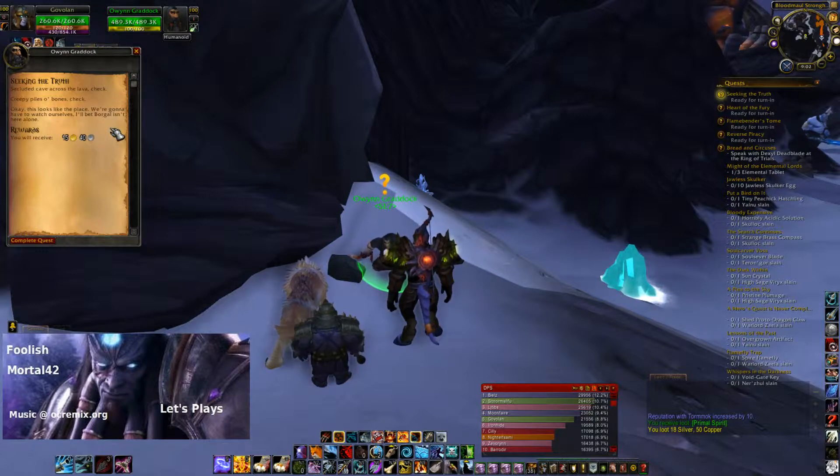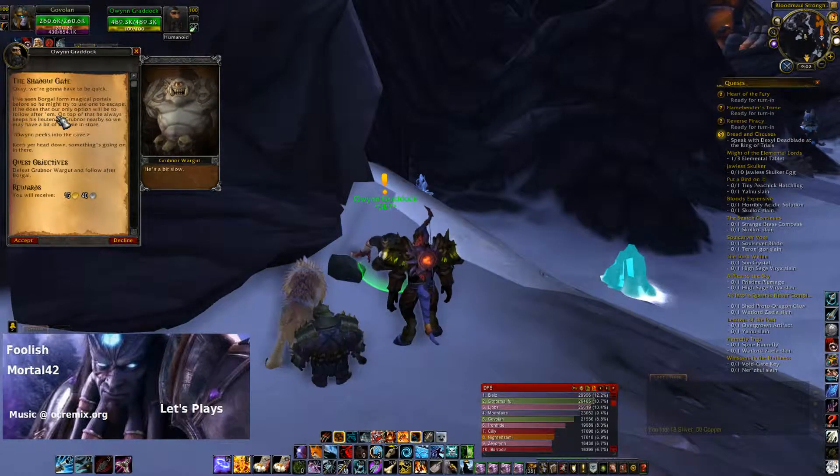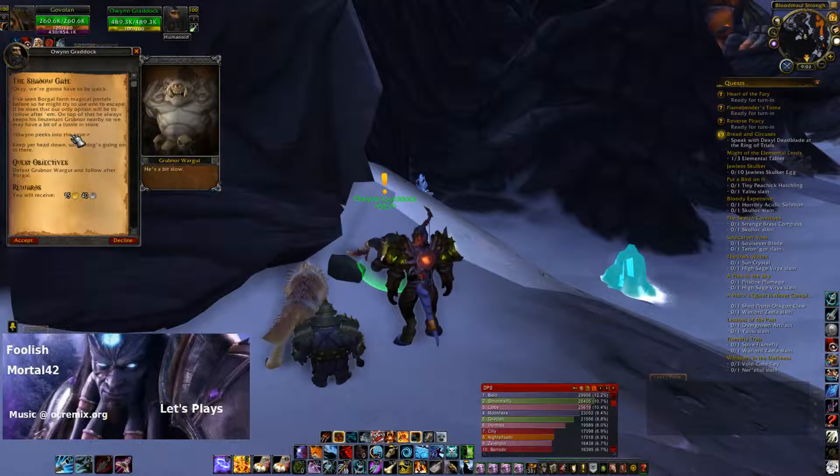I bet Borgall isn't here alone. The Shadowgate. Okay, we're gonna have to be quick. I've seen Borgall form magical portals before, so he might try to use one to escape. If he does, that's our only option - we'll have to follow after him. On top of that, he always keeps his Lieutenant Grubnor nearby, so he may have a bit of a tussle in store. Keep your head down - something's going on in there.